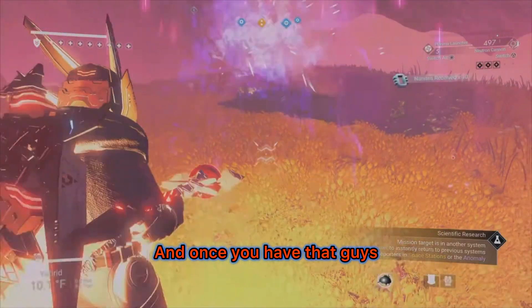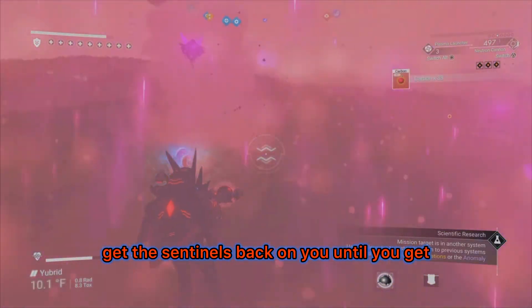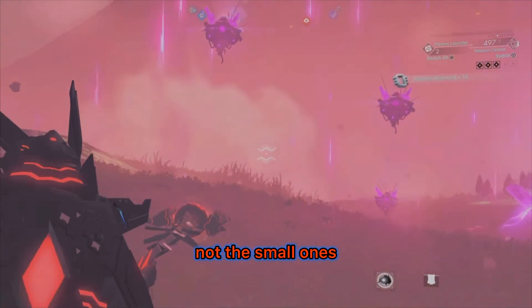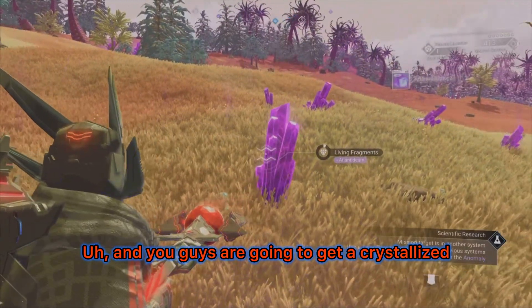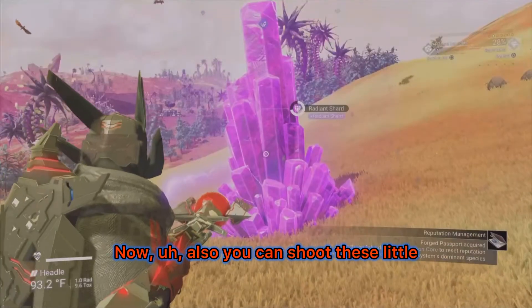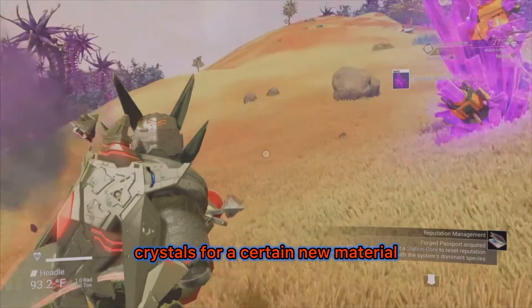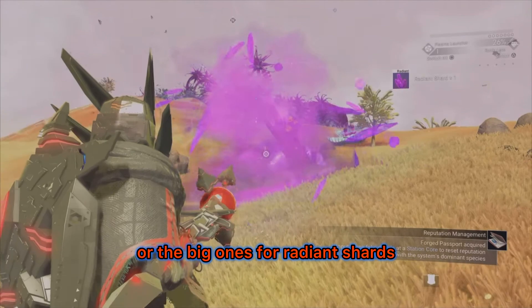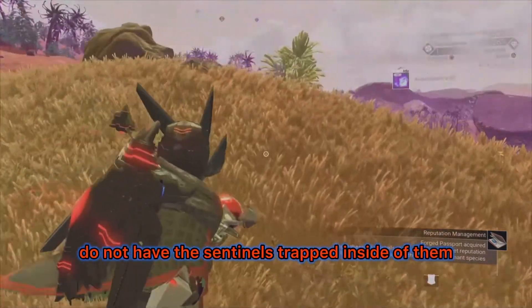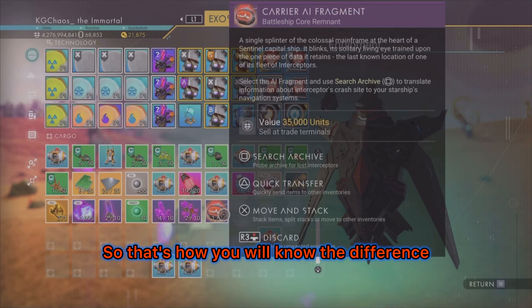Once you have the Carrier AI Fragment, go back down to the planet and get the sentinels on you again until you reach about a three-star wanted level — that's when a big spider drone that jumps at you spawns. Not the small ones, the bigger one. You'll get a crystallized heart from that, which you'll need later. You can also shoot the small crystals for a new material, or the big ones for radiant shards. The big ones with radiant shards do not have sentinels trapped inside them — that's how you'll know the difference.